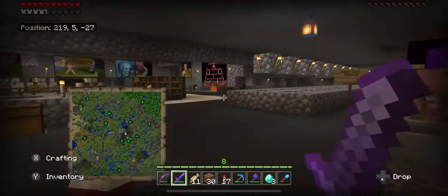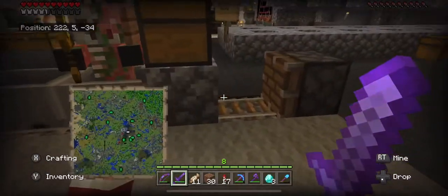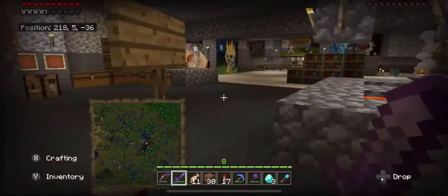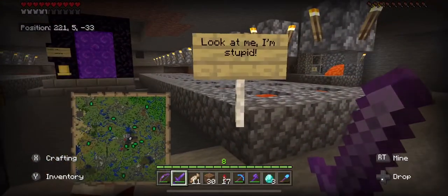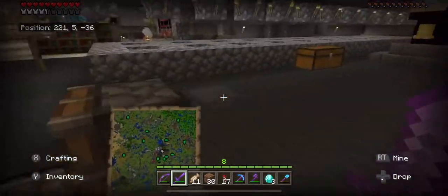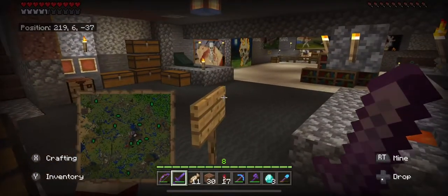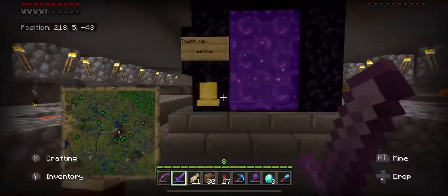I was super proud of this — I dug all of this out. I had a little baby zombie piglin or whatever those are in here and I named him Chucky. I didn't want anybody to hurt Chucky. I put lava here just because I like lava. It's dangerous. I like to play around with fire — kind of like women, you know. You always know you're going to get hurt but you keep going for it anyway.